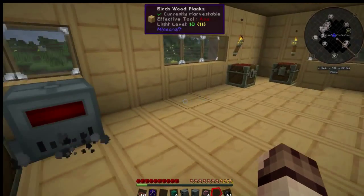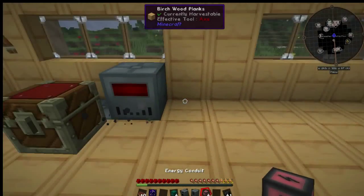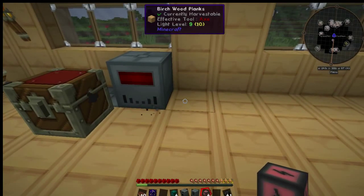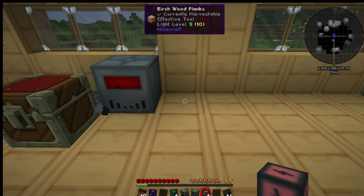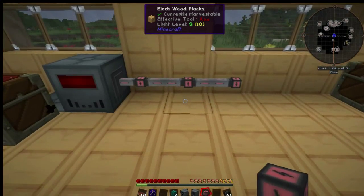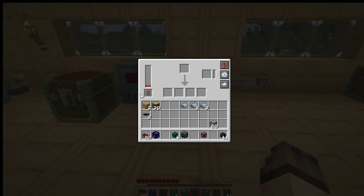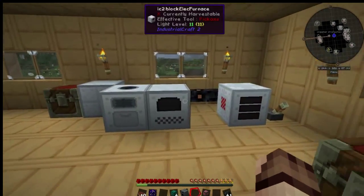Using native cables for this mod — we place some Ender IO cable and we place a SAG mill. The SAG mill provides the ore doubling mechanic here. It also takes a capacitor and has power. If we place our iron ore at the top, we will get two pulverised iron at the end of the process. Pulverised iron can be cooked up in a furnace, or you can make an alloy smelter which will cook three things at once and can be used for some of the more advanced items in the game.